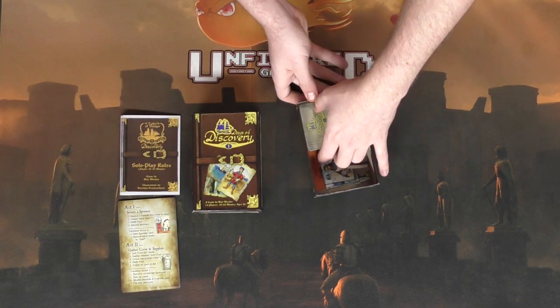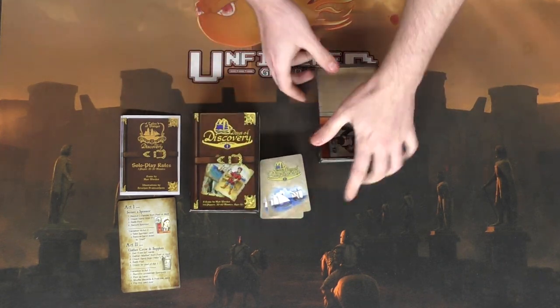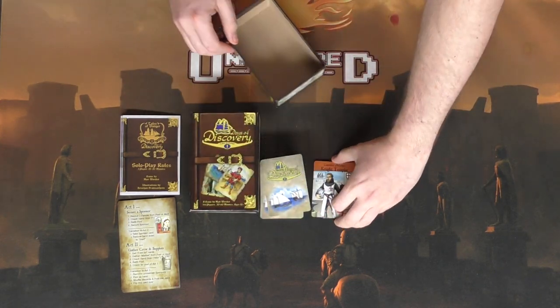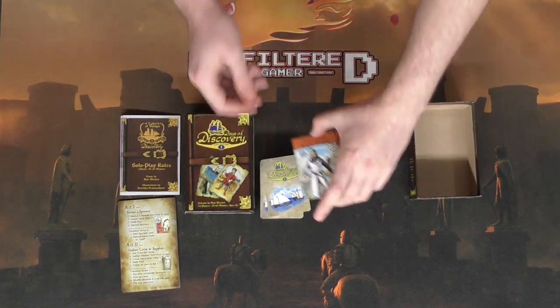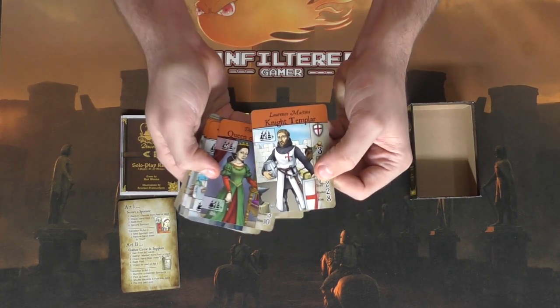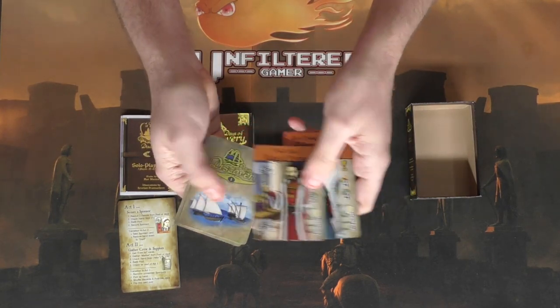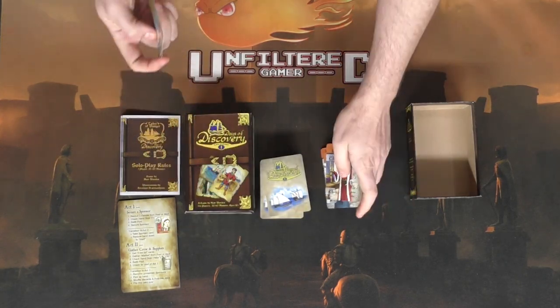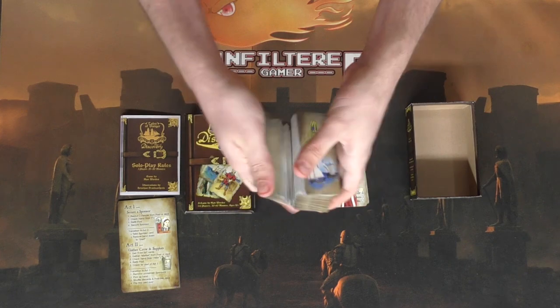Then you're going to get two different types of cards. The game also comes with additional baggies to fit everything you'll need. This first set features all the different characters of the game — like the Knight's Templar, the Queen of Portugal, Merchant, Bishop, Nobleman, King, and so on — characters you'll be utilizing throughout the game.